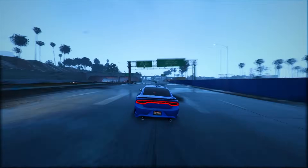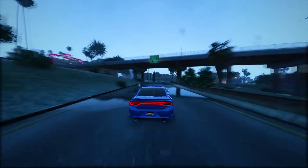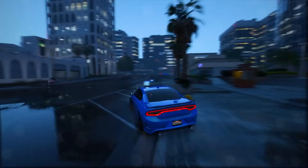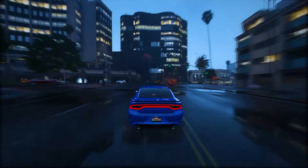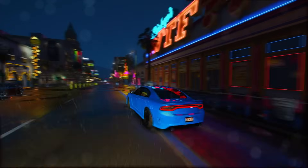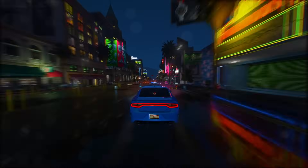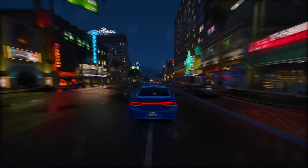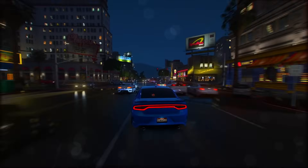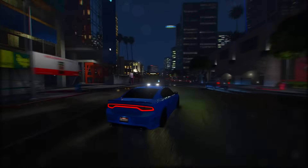Fact 31: GTA 6 promises an extensive array of melee weapons, encompassing golf putters, golf drivers, irons, pool cues, crowbars, and baseball bats. A diverse selection of firearms also awaits, ranging from pistols and assault rifles to bolt-action snipers, submachine guns, pump-action shotguns, and even RPGs. Players can personalize how their characters wield these weapons. An assortment of throwable items — including fire bottles, flashbangs, grenades, molotov cocktails, tear gas, and even golf balls — will also be at your disposal.